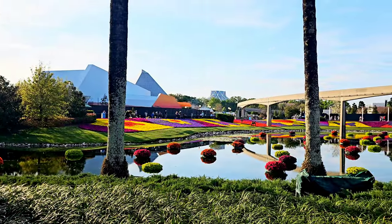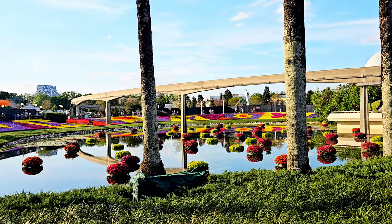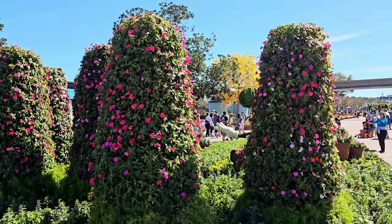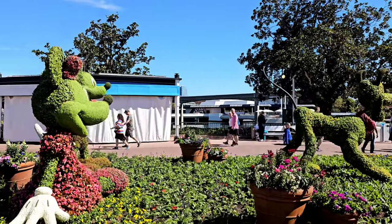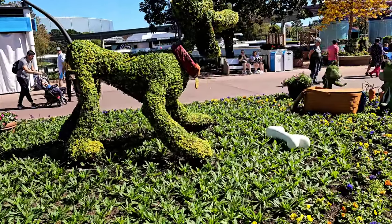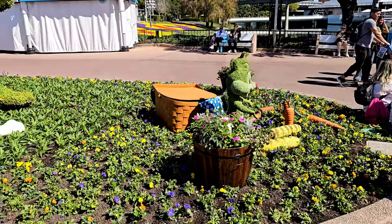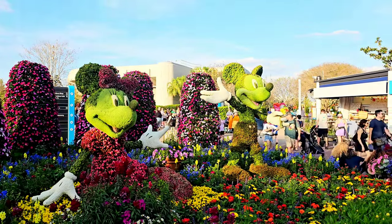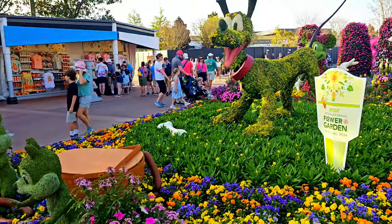The floral topiaries and floral gardens around the retaining ponds here are just amazing. Each year there's a part of me that wishes they would keep this all year long because this is the most beautiful this area will look at any time of the year — period. We're coming up on the back side of some more topiaries — it's Mickey and Minnie and Pluto, and Chip and Dale down there too! They look all happy. There's Pluto with his bone. People are already taking advantage of the photo spots even before the festival officially starts.